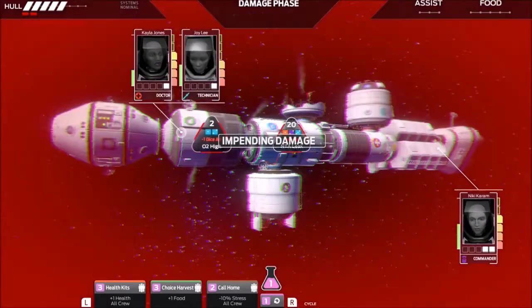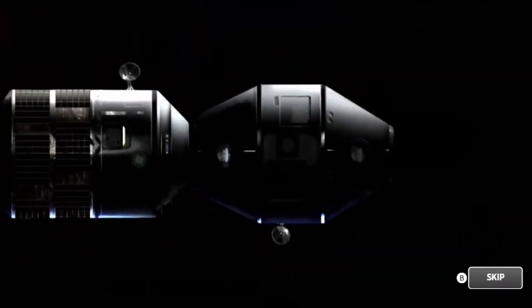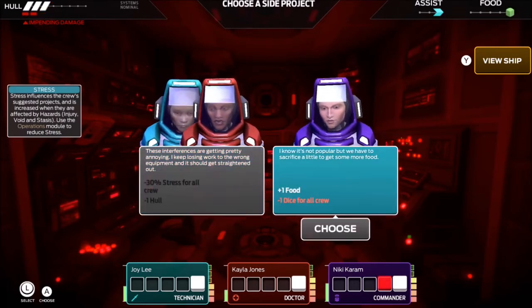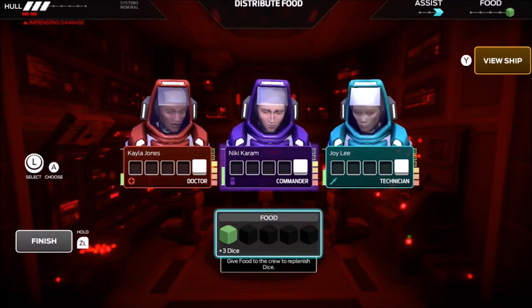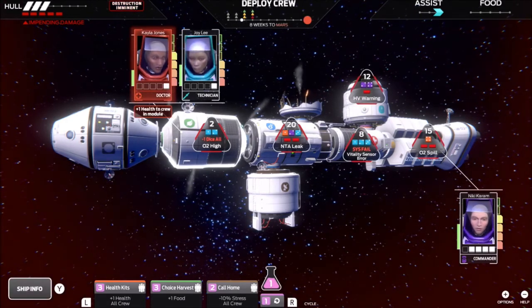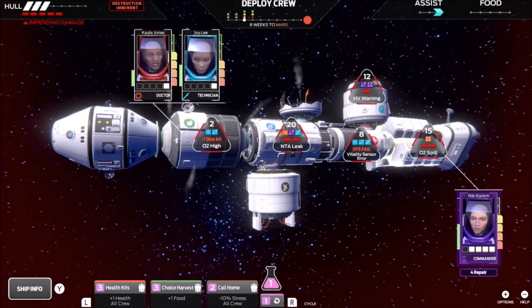So we're going to take two damage to the hull. Everybody lost one die. We're out of food. The hull cannot take a hit. I can lose more dice on people. Got a dead body. Things are not looking so good. On hard, we've got five events, three people — pretty safe to assume we are not going to survive this one.